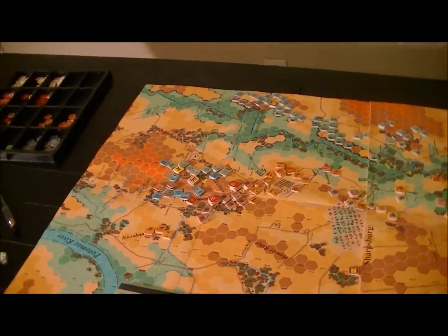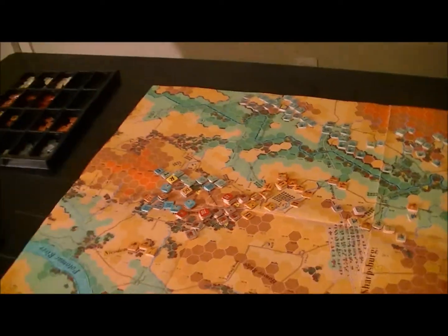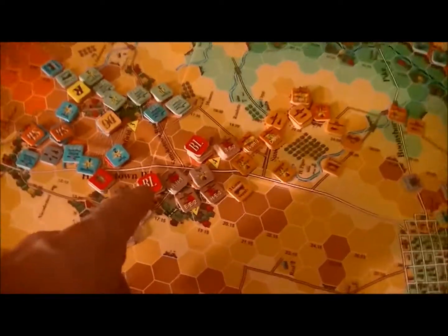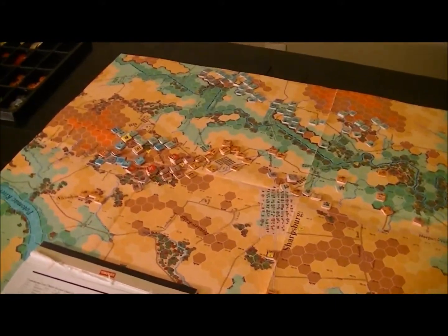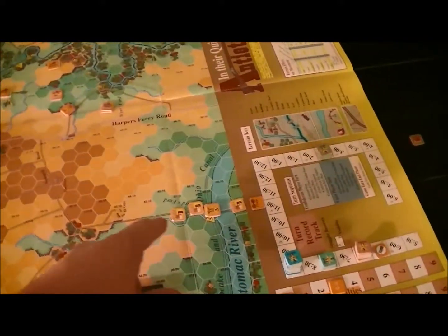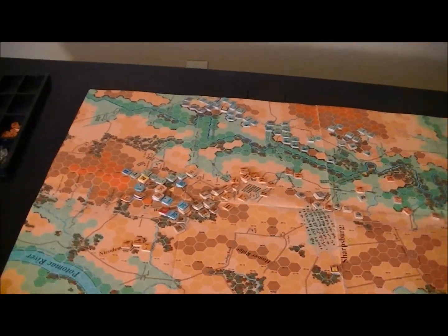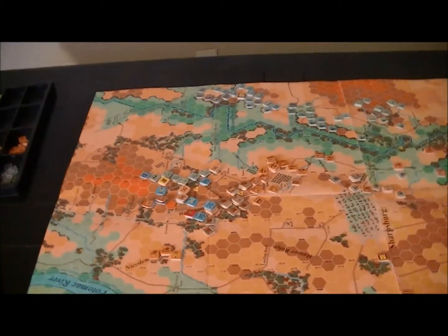Now the Confederates get to fire back. They've got a lot of artillery still on the line, and I'm within three hexes so I'm going to continue firing on the Union troops. If you're outside of three hexes, it's not worth firing on your own phase. During the rally phase those bloodlusts are going to automatically disappear because the Confederates are not adjacent to the enemy. If they were adjacent they'd have a chance to keep their bloodlust.